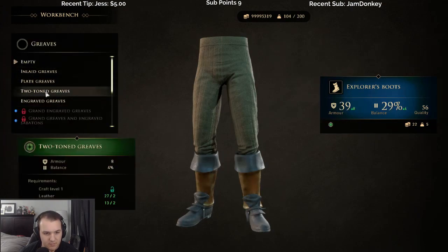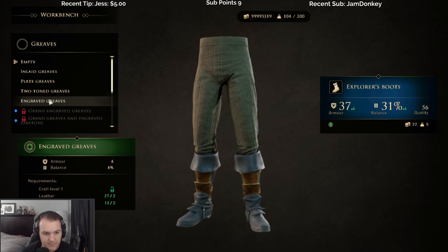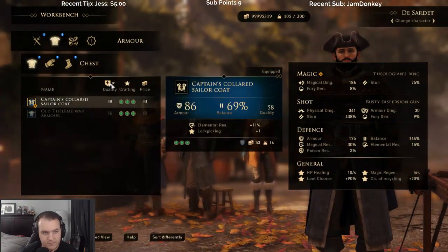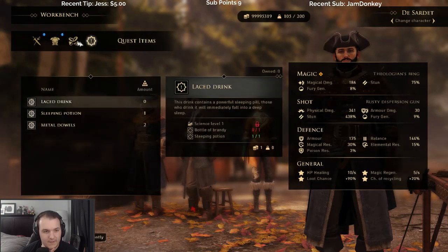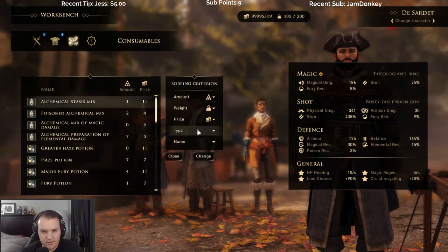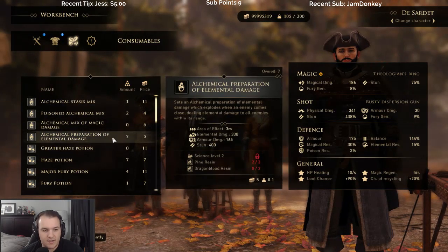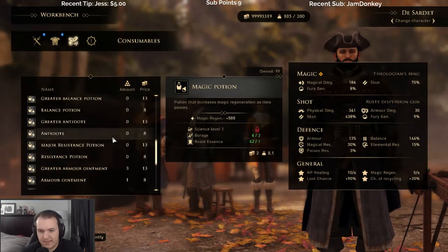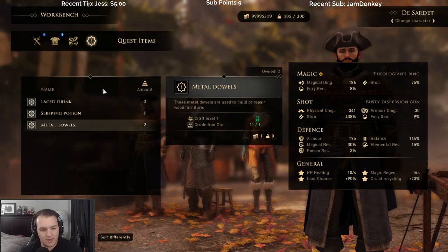Gives us a little bit more. I'll do engraved. Can't craft any of the sort differently — can we sort by the ones we can craft? That's all science required, okay, we can't even make those anyway.